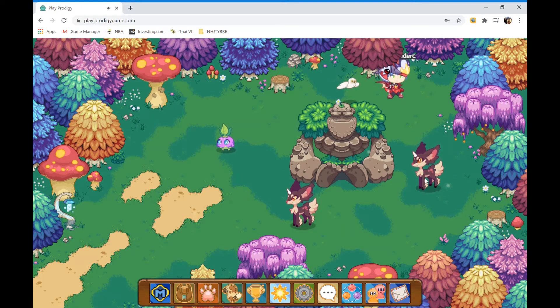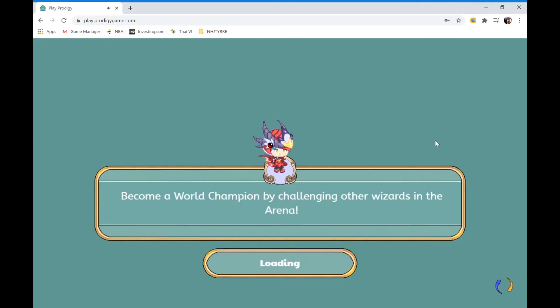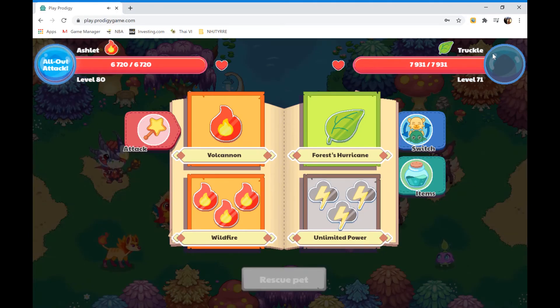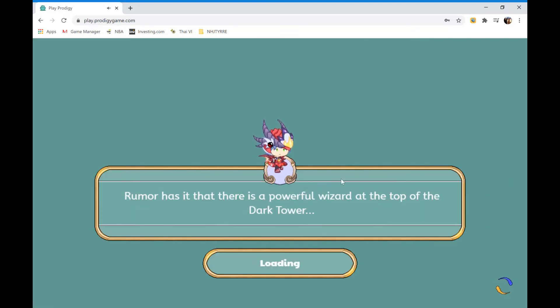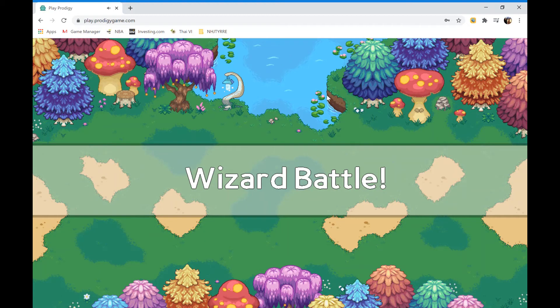Let's see if the third one has an Ivory Truckle in its team. It does not. One more truckle — let's see if it has an Ivory Truckle. It still doesn't. Now a truckle just popped up and brought me into battle.